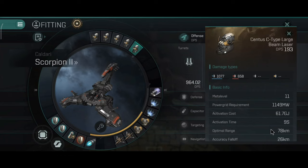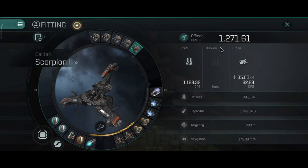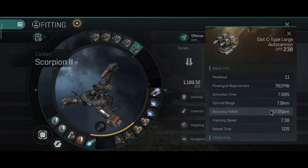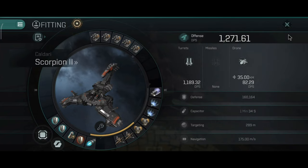With beam lasers you get 78 km range and 26 km optimal — this might work if you're an electronic warfare ship supporting a sniper fleet. With autocannons you get 1,271 DPS with nice accuracy falloff, overall decent tracking, and a really good damage output, although blasters still do a little more damage.